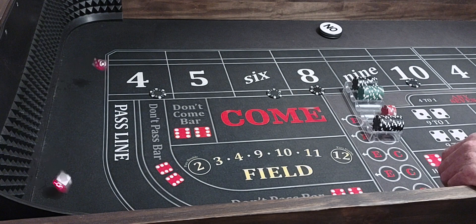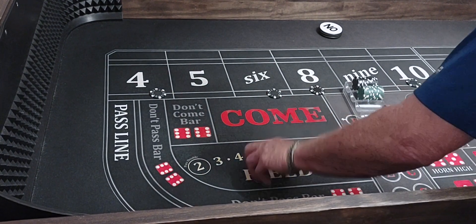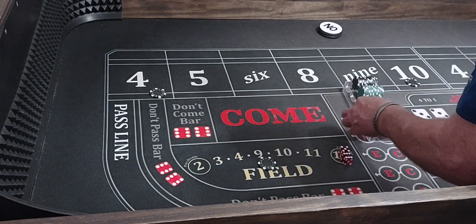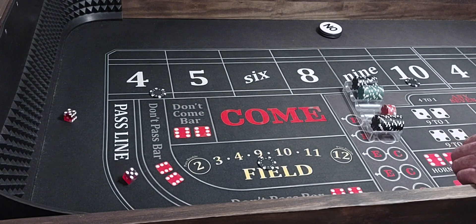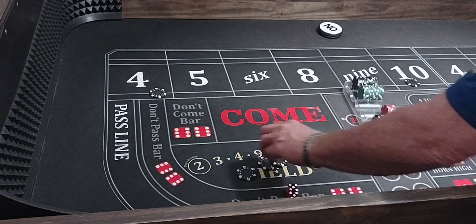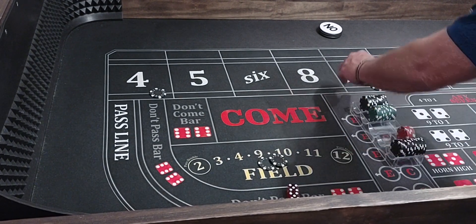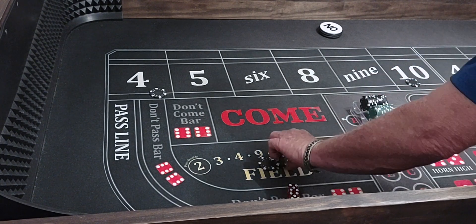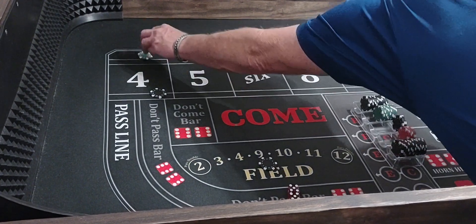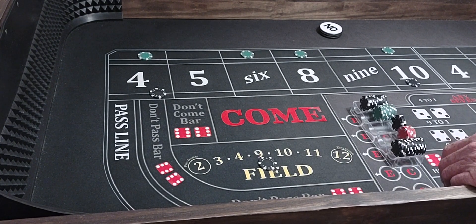Here we go — $6, $5, $8. We're going to put about $100 in the field and take down our $6 and $8. We're all set. We're going to have a hard $10 — that'll pay $100 in the field. And our $10 is going to pay $200. We're going to leave $100 in the field and hop hard $4, hard $6, hard $8, hard $10. And we're all set.